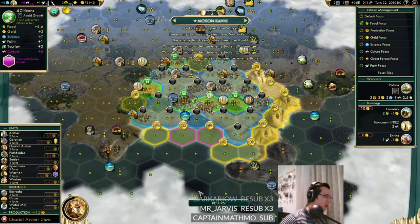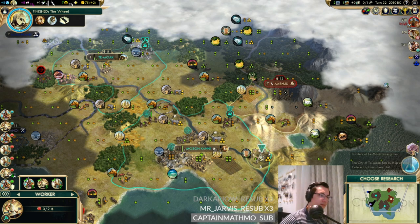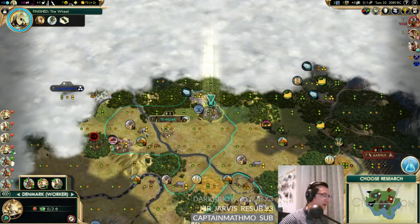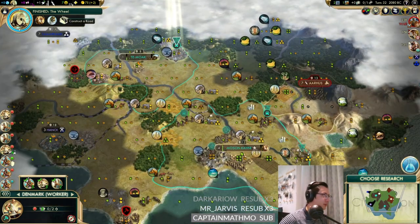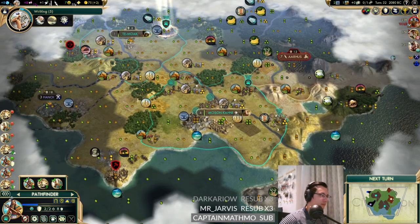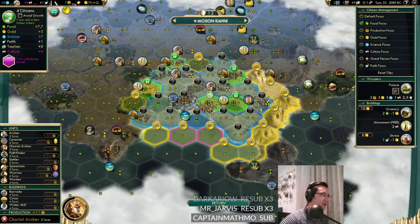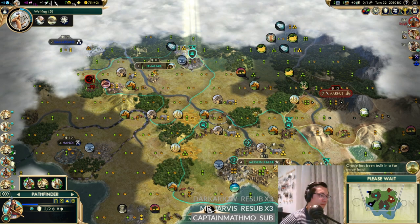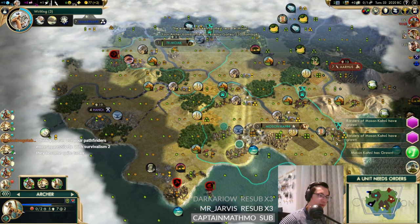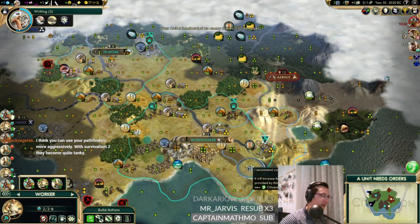We've finished the Wheel so we can start on chariot archers - only three turns, which is perfect. We now need to improve the remaining horses. We've border-grown to some more ivory. Let's improve this iron; we can sell it to England if we need to. What do we need? We don't need anything else to improve luxury resources right now. Maybe tech toward composite bowmen next, or just writing. We can grow.